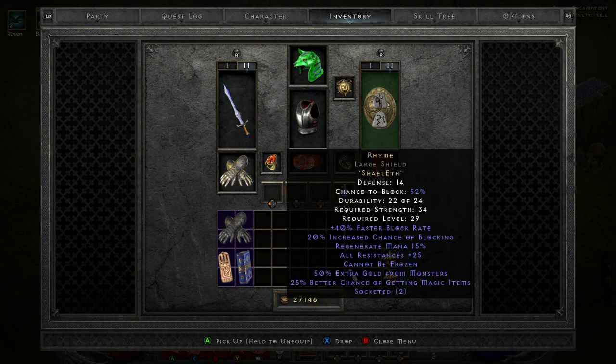Rhyme is a perfect starting point in magic find and it can really help you out. Even though it's not the highest in defence, the other things around it are really nice. The all resistances can really help, the cannot be frozen is great, and it's got 40% faster block rate with 20% increased chance of blocking, meaning that you're not going to get hit quite as much. All in all, even though it's not the strongest thing in the world, it is one that's really easy to create. I would say if you're trying to get into the magic find game, this would be the first thing I'd chuck into a build early-mid game in order to progress, and then if you find better stuff later on, you can swap that in.